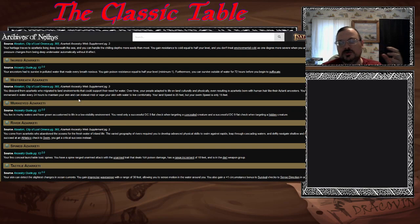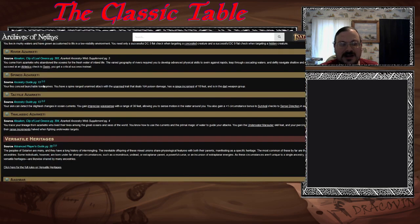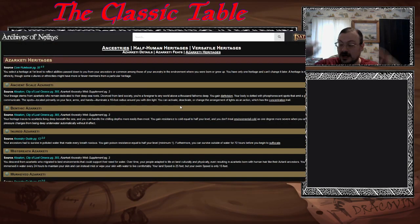Ancient Scale means you never really connected with the land at all. Benthic are better for the deep sea but still connect with land. Inured deal with poisons. Mist Breath try to live on land more — they don't need full immersion, just keeping their skin moist. They still need water supply but can use mist or wiping themselves down, and are a little faster on land. Murk-Eyed have adapted to low visibility. Rivers have gone to inland areas. Spine have toxic spines. Tactile have a wave sense. Thalassic tap into primal ocean magic.